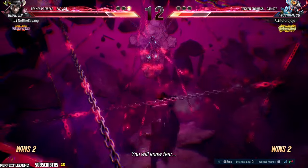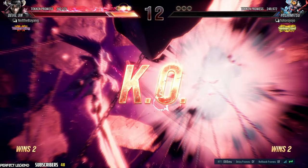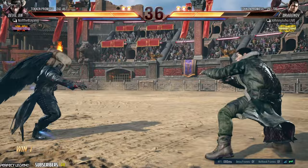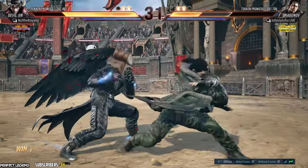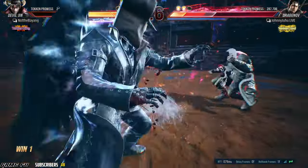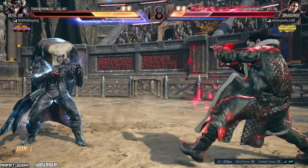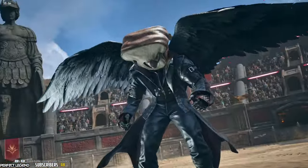I love the sound he makes when he does Electric Wind God Fist. He's taking the Tekken 3 Jin kit — still doing Laser Scraper, 4,4,2, Electric Wind God Fist, Wave Dash, Wild Standing 2, and Hell Sweeps. Now he's got grabs and Up 4,1 as well, so Devil Jin still maintains his strong legacy strategies on top of the new stuff.